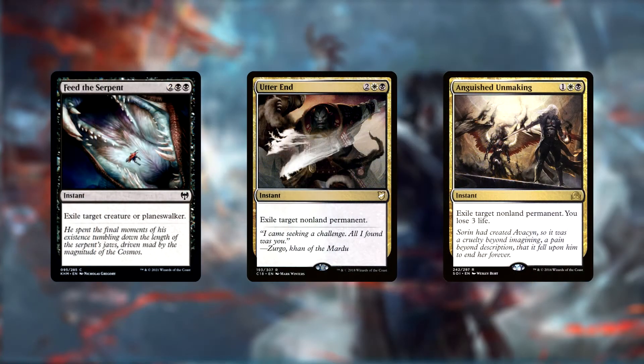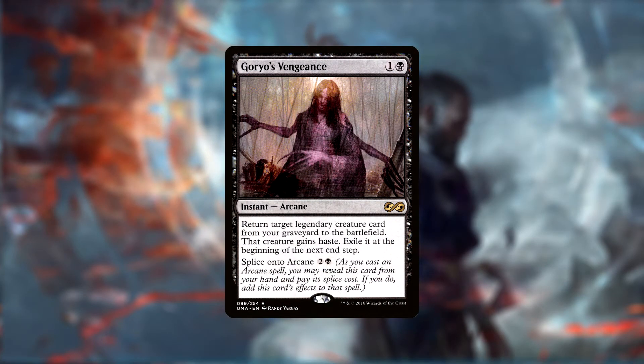Our removal suite includes Anguished Unmaking, Utter End, and Feed the Serpent. Anguished Unmaking and Utter End can exile any non-land permanent that's giving us trouble, while Feed can only hit creatures or planeswalkers. The final instant is Gorio's Vengeance, which allows us to reanimate any of our legendary creatures for a turn before forcing them to exile themselves.